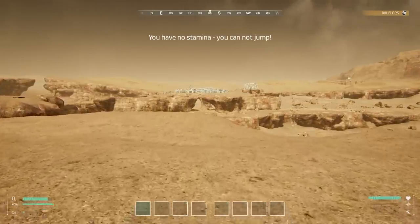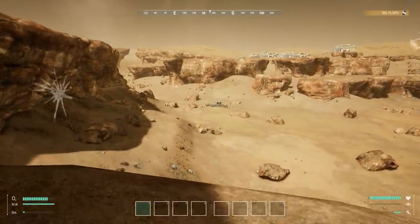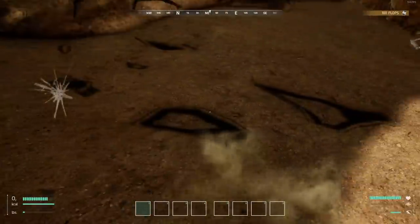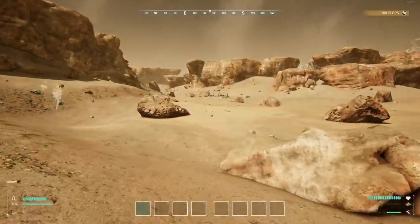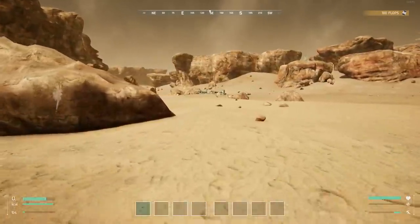You have no stamina — damn it. What's that down there? My helmet got a crack in it — that was a mistake. I want to go check that out. Our stamina is going to run low. We're going to need to find some food, some water, and some oxygen.